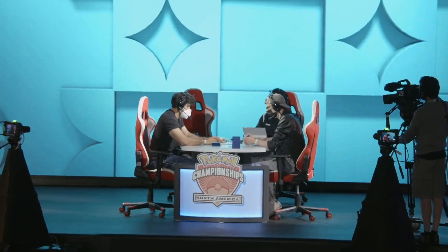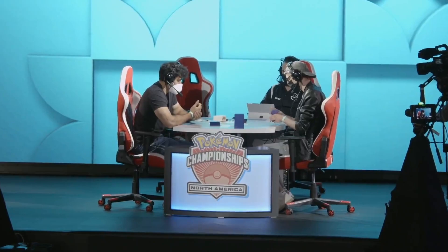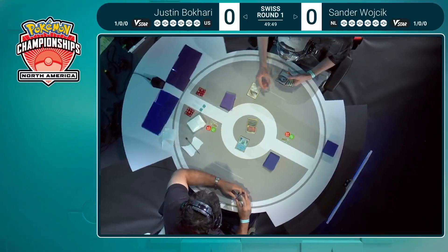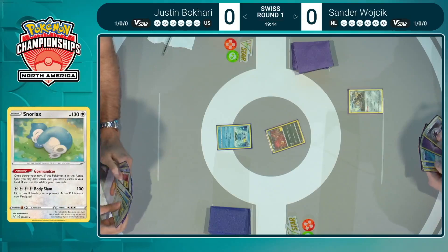It looks like there are four Snorlax in this deck — never mind then. Four Snorlax? That's a greedy boy. He is out here trying to gorm and dive. For those of you looking at a dictionary right now, he's looking to chow down on this card draw. That's right — it's not lunch just yet, but maybe Sander's going to change our minds.